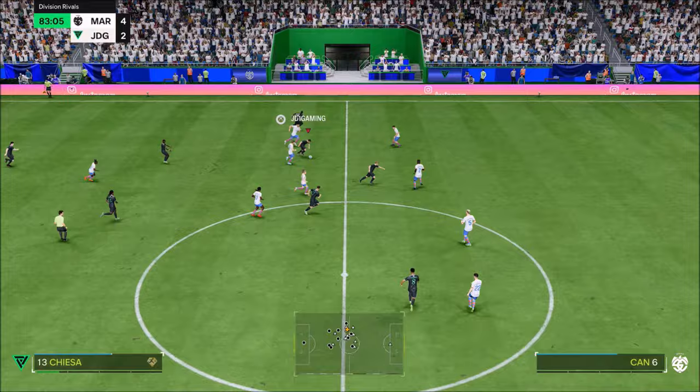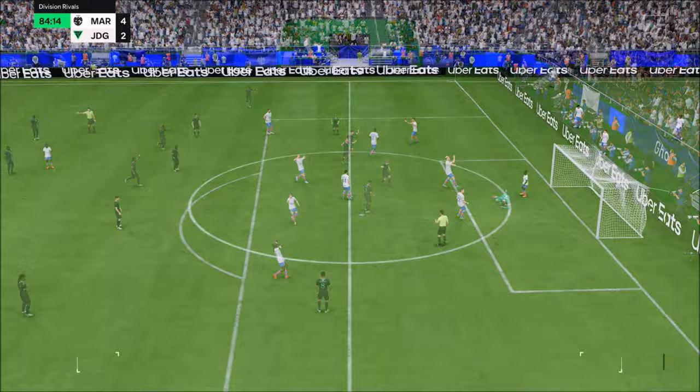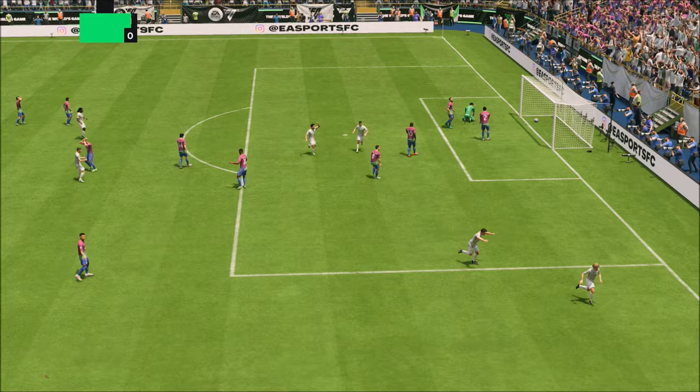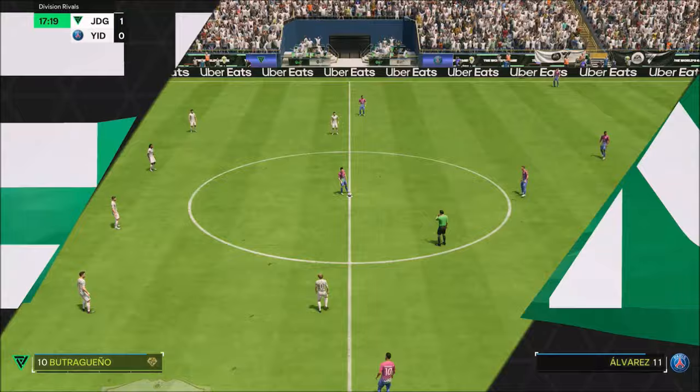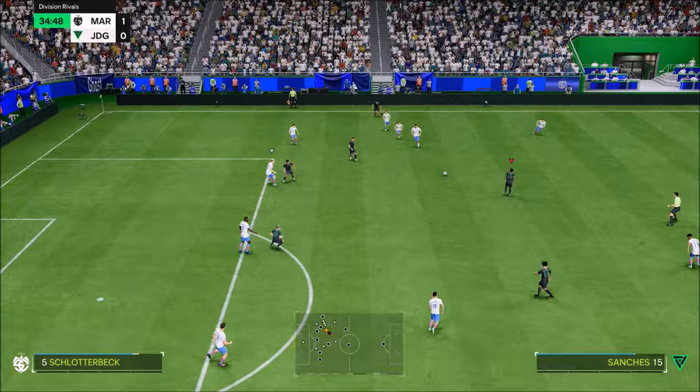I can't emphasize enough how important running and pressing R1 is — that R1 dribbling while running. Emilio Butragueño is the best at that. I haven't used an icon who feels as slick as him on the ball. His agility and balance is perfection. This is a card that will absolutely dismantle you — a lot of people rage quit against him.